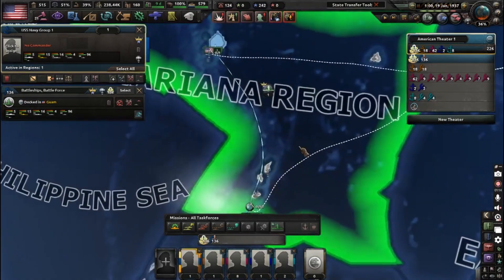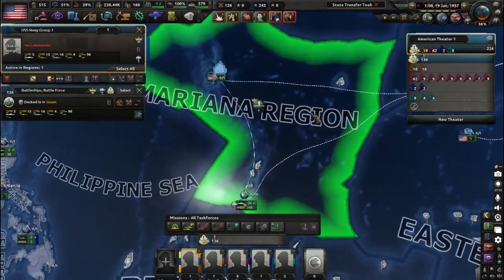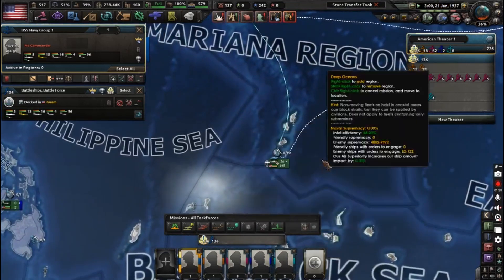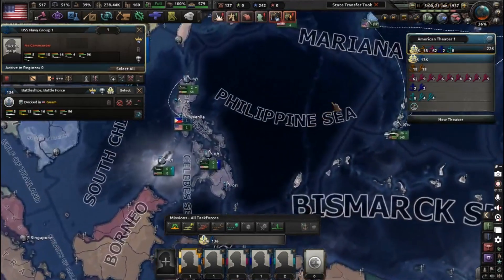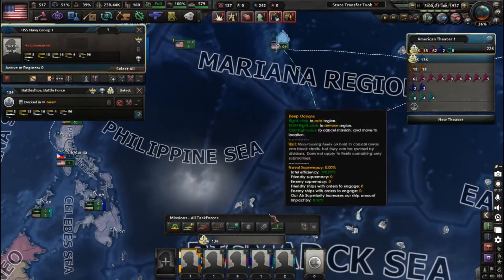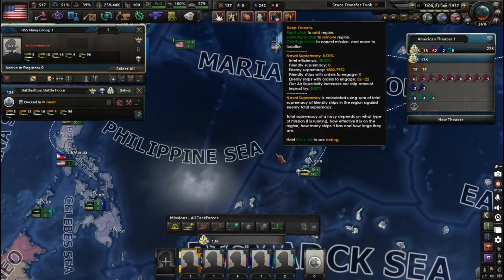You can also use this order to project naval supremacy in a current region. For example, we want to inflict naval supremacy on the Philippine Sea and the Mariana region with our main fleet, but we don't actually want our fleet to engage right now. We still want naval supremacy there so enemies can't land their own naval invasions.